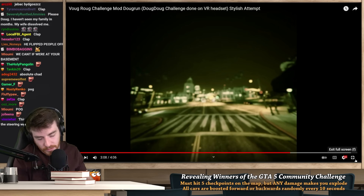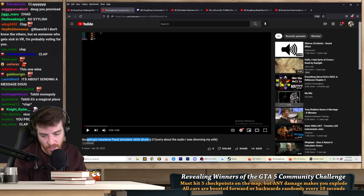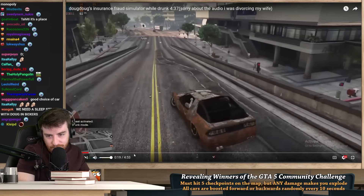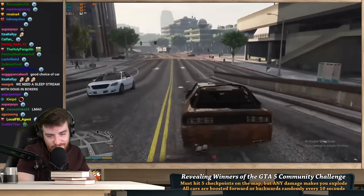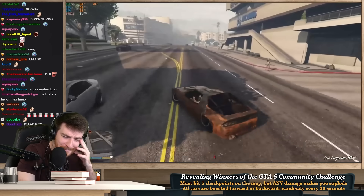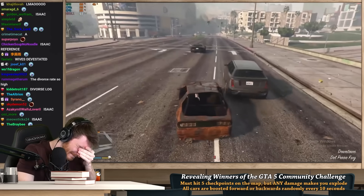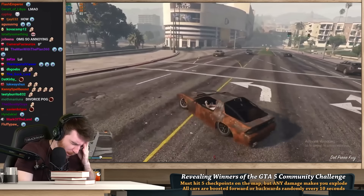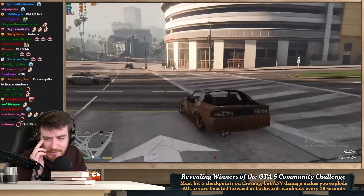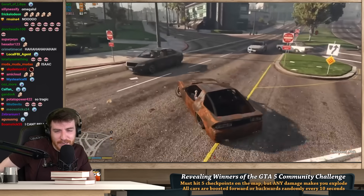This next one is a little bit emotional so you might want to grab a tissue. 'Doug Doug's insurance fraud simulator while drunk. Sorry about the audio — I was divorcing my wife.' The audio backdrop features emotional domestic dialogue playing over the run, creating a very strange mix of emotions.